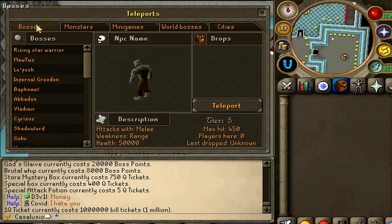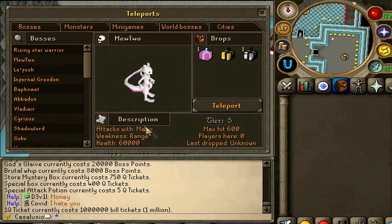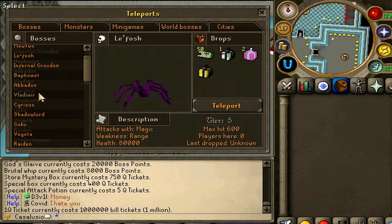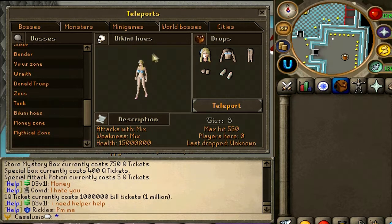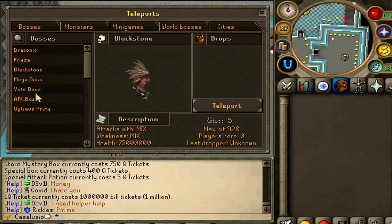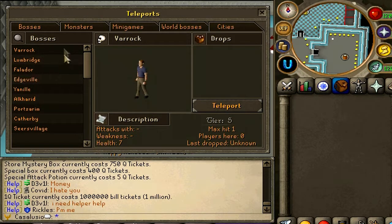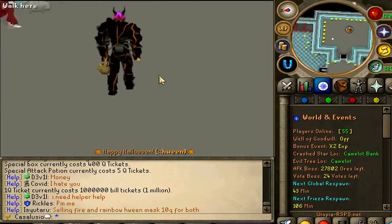This is the Ticket Merchant. To access the teleports menu, just click this button right here — look at this interface, pretty good. All the bosses are listed here: Rising Star, Warrior, Mao 2, with little descriptions and info about each boss. There's also a bunch of monster teleports: Mythical Zone, Money Zone, and more. World bosses include Draconic, Frieza, Blackstone Mega Boss, Voting Boss, AFK Boss, and Optimus Prime. All city teleports are in here too. Currently there are 55 players online — that's a really good number.